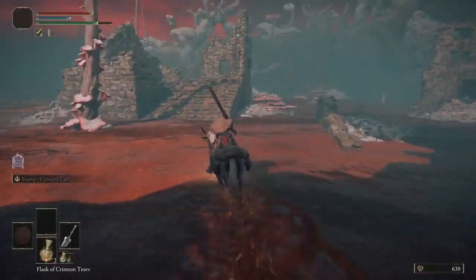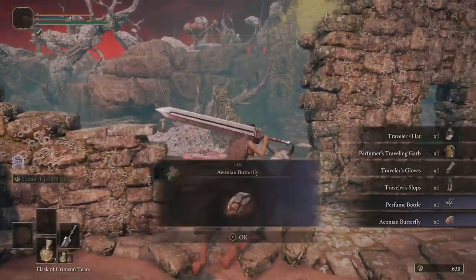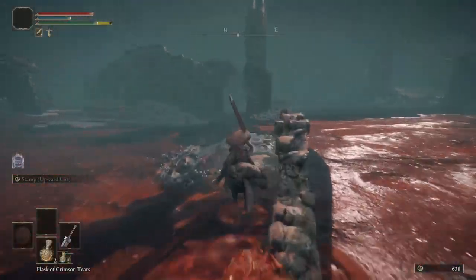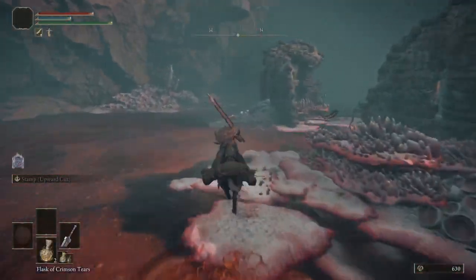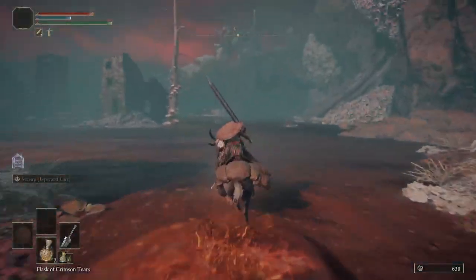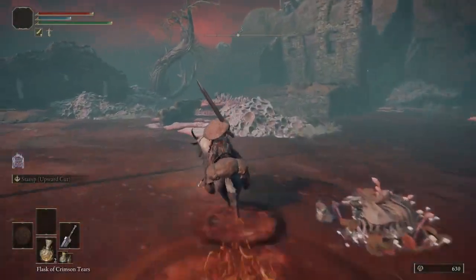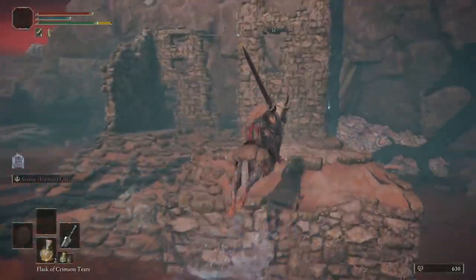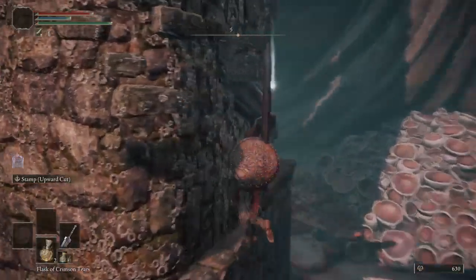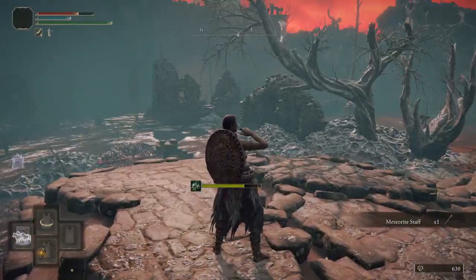So run over here, you're gonna go up these stairs, right here in the corner — it's the full Traveler Set and some perfumer bottles. Now we're not going down there yet. Whenever I see people do this on YouTube they always go inside. I don't know why — if you just walk over here you can grab it from this corner. That's the Astrologer Staff.